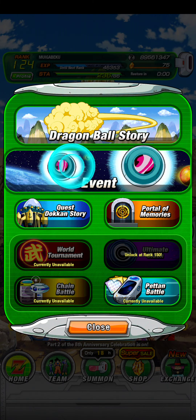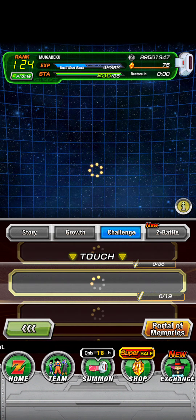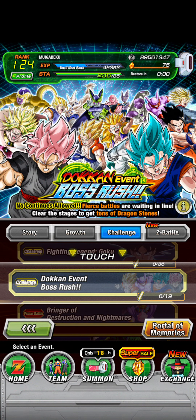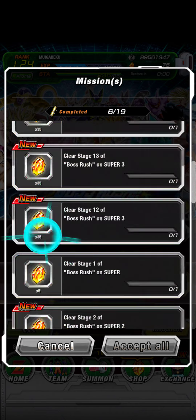What you want to do is go to Event, and then click on Challenge right here, and you want to find something that says Dokkan Event Boss Rush. And you can get like hundreds of Dragonstones.